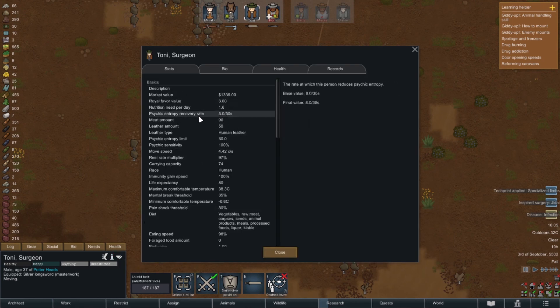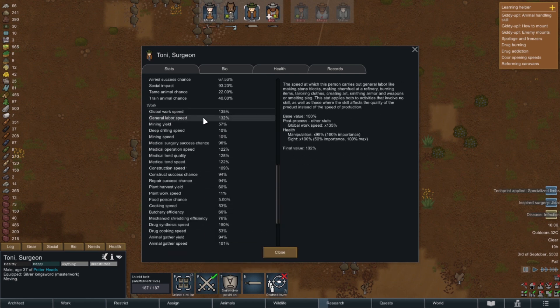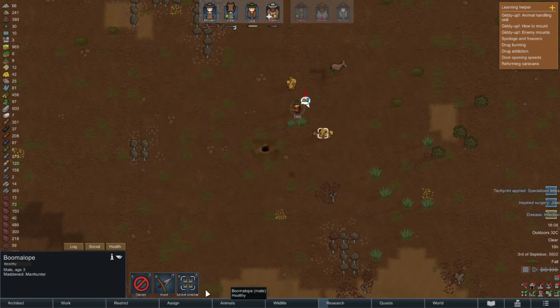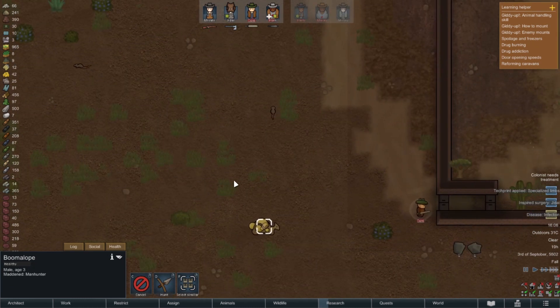Tony would be running faster if he wasn't taking hits. Oh man, I forgot he had a masterwork sword - unfortunately attacking a boom lope with a melee weapon is just not smart in the slightest. That's a slow door - too slow. Run Tony, run! We need a ranged fighter to come help. Get drafted and get over here.